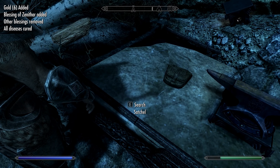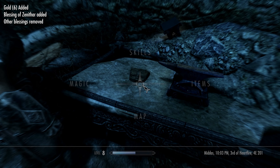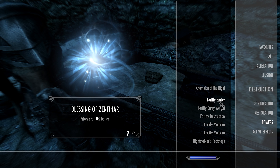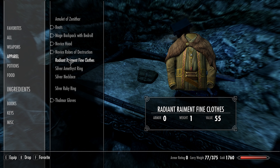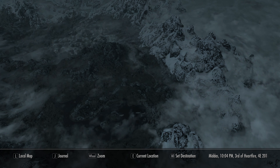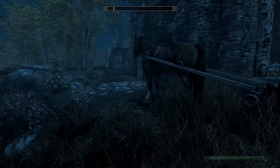We can click the shrine and it gives us a buff. Let's see — active effects: Fortify Barter, so it gives us 10% better prices for seven hours. And then we got a necklace of 10% better prices also. We can go back to the stables — that's all we want to go down there for.